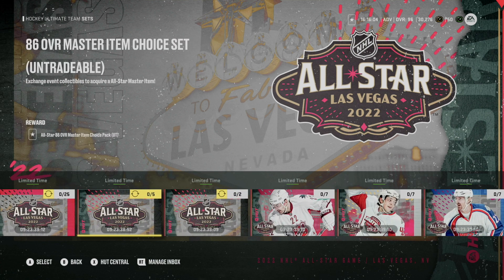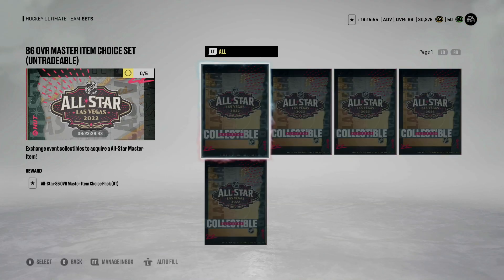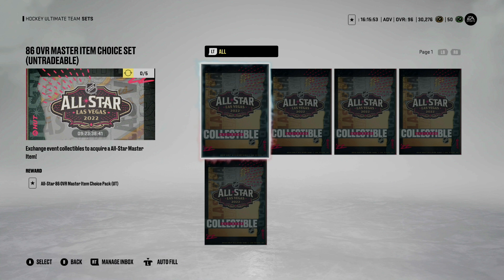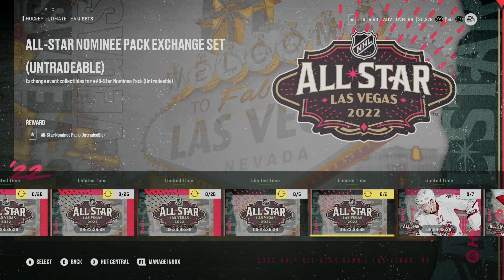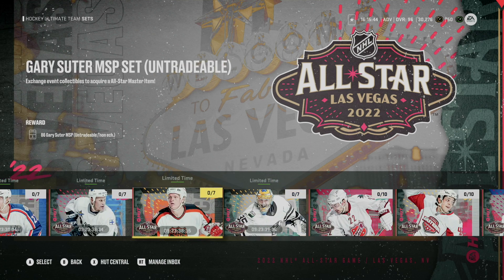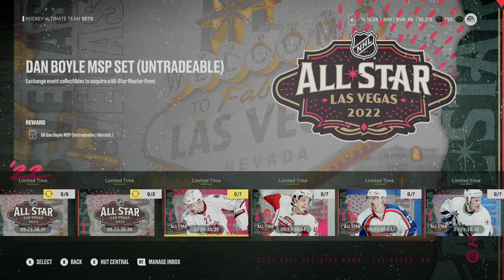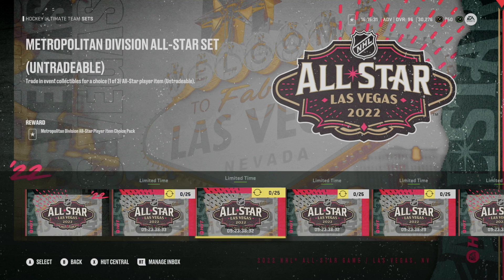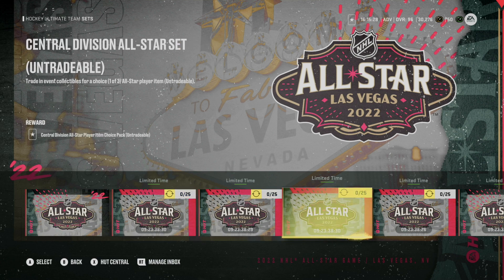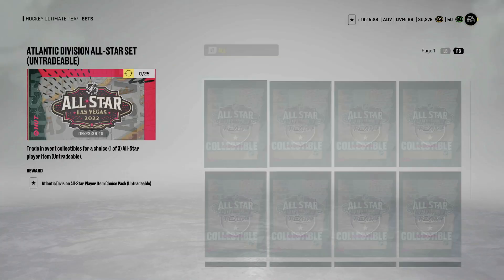It's going to work exactly the same way as it has previously. You can trade in five collectibles for a choice pack of one of these players — it looks like a choice pack between two separate players and you pick one, that's how it's been in the past. And if you do want a specific player and want to guarantee you got them, you can trade in seven collectibles on the timed countdown sets and get that specific master set player. As far as the other all-star cards go that are actually playing in the all-star game, it's going to cost you 25 collectibles to get a choice pack of one of three of those players from their respective division.